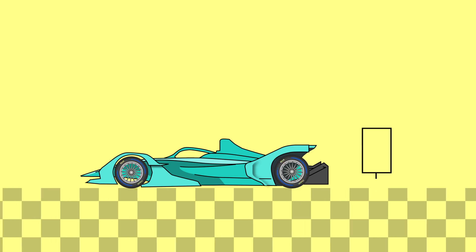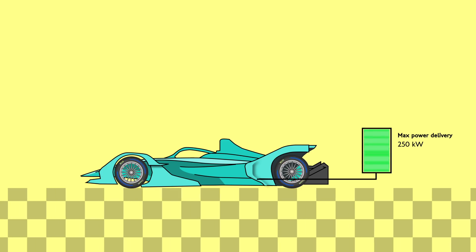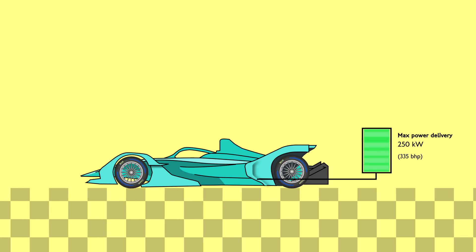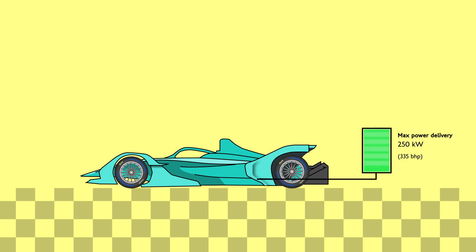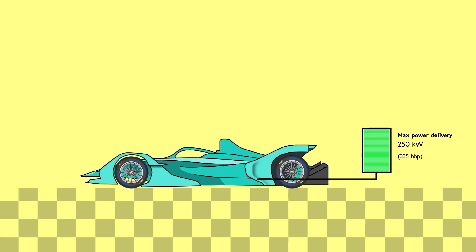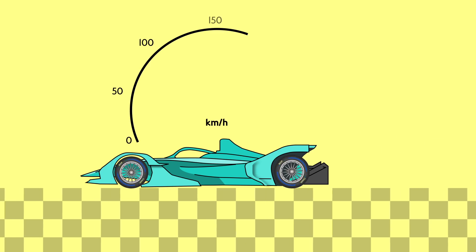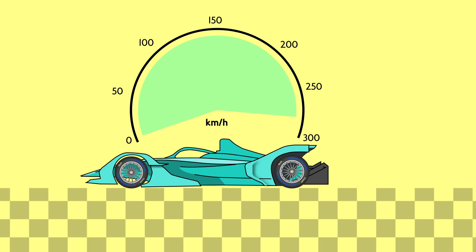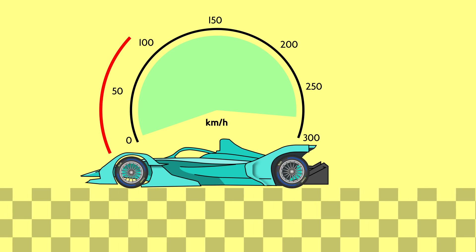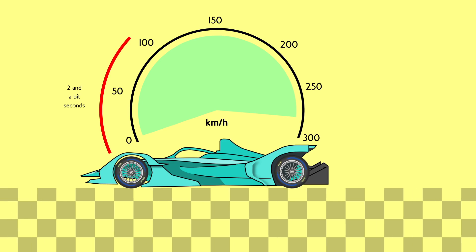The electric power units are capped at a maximum power output of 250kW, which is about the equivalent of 335bhp. But depending on which session they're running in and what bonus scenarios are activated, the power unit may be limited to different maximum levels. A Formula E car has a top speed of about 280km/h, but is torquey as all hell and can get up to 100km/h in easily under 3 seconds. So they tend to be a lot of fun, very lively and pretty racy.